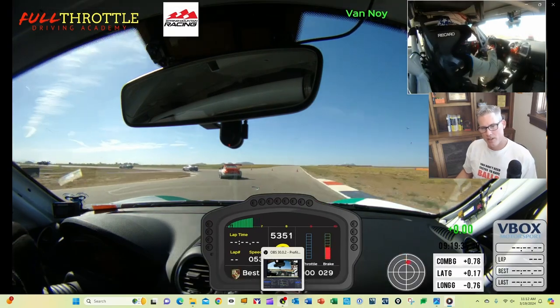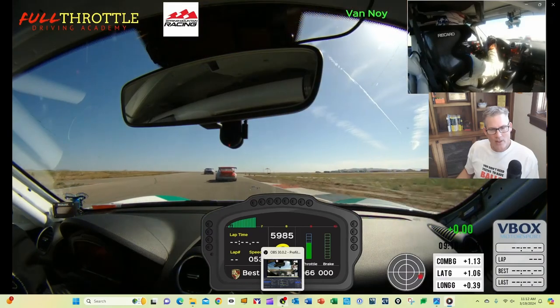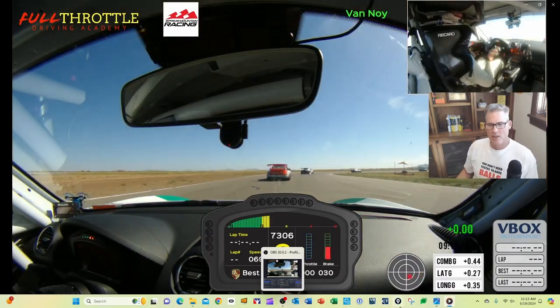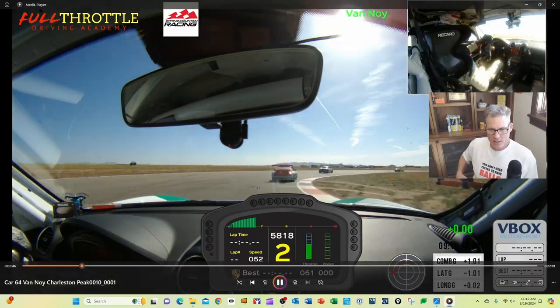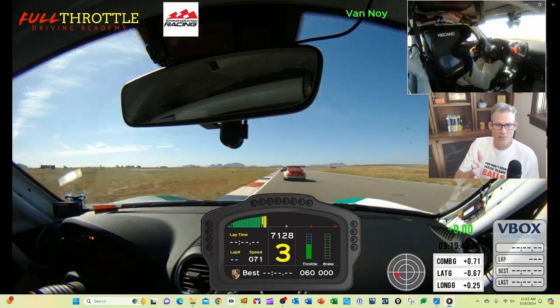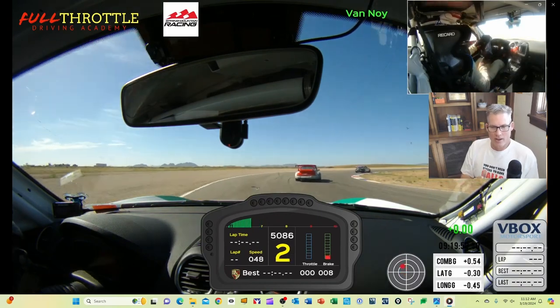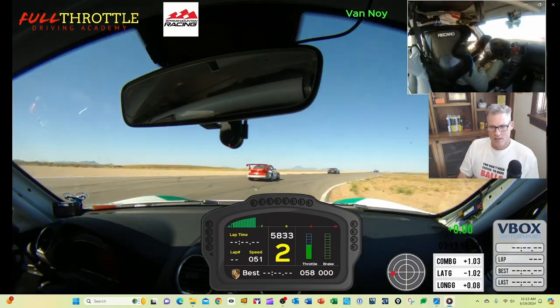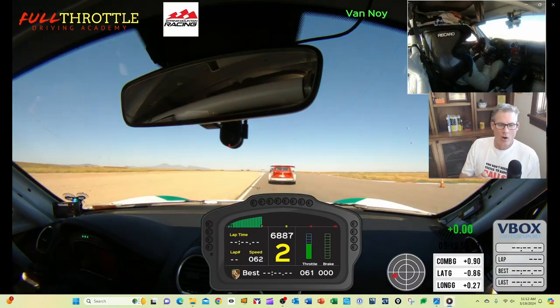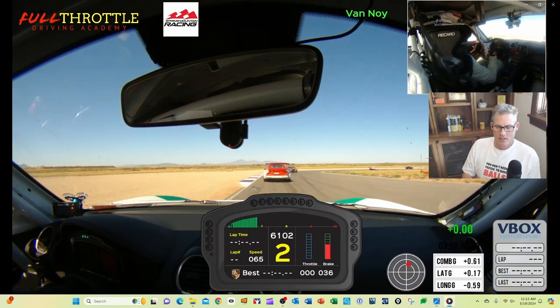I'm learning as we go here. Still track out all the way, setting up for turn two — you'd definitely want to turn in later than that but we're at low speed so I can't quite feel that yet. Turn three: we're going to hit the first part and ignore the second part of the apex. On the track out we're accelerating a bit. Now we're going to brake hard here — at speed this is a late apex. Stay all the way left, cut the distance.